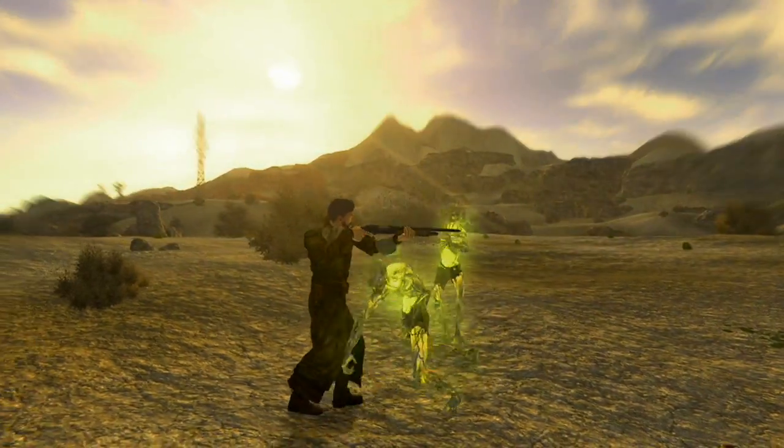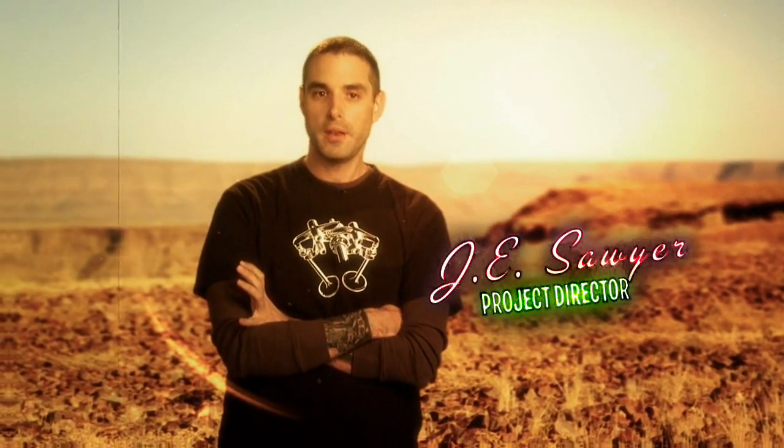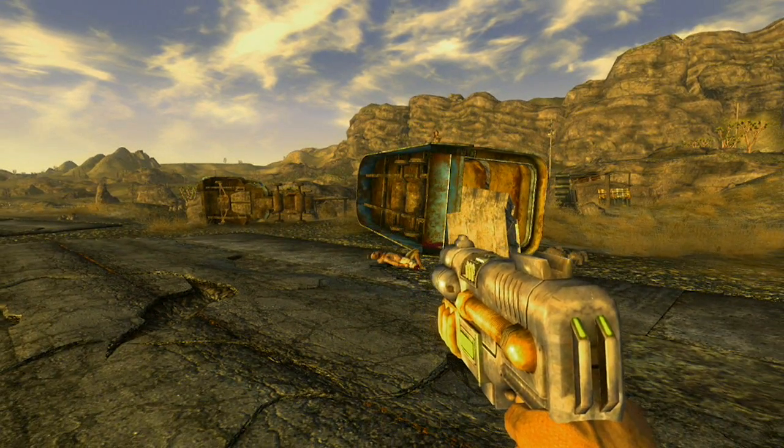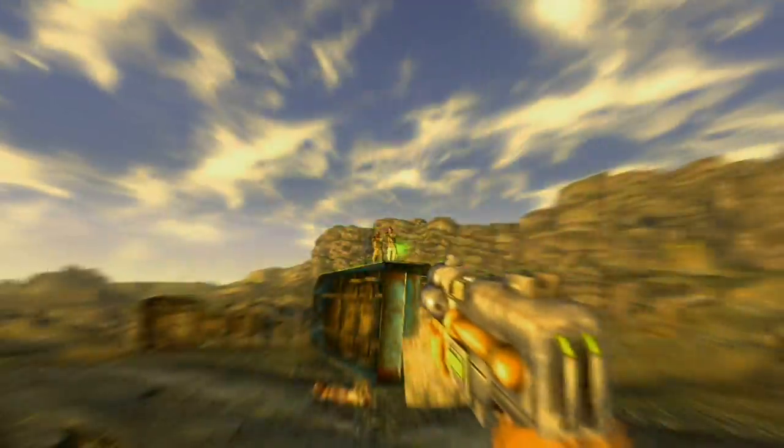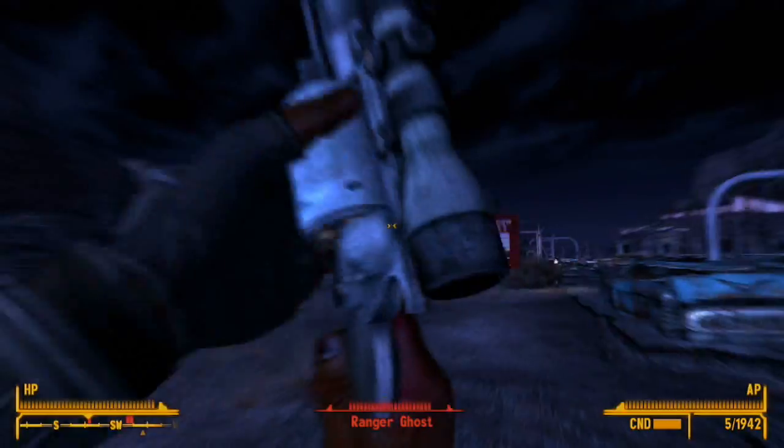Our audio designers have put a lot of effort into changing the sound. Part of it is because our environments are so open and there's so much desert involved — they wanted to make sure they had distant sounds and close sounds. We took the Fallout 3 weapon assets and repurposed them so they sound more like they're in the environment of Fallout: New Vegas. You hear the rapport of the sound bouncing off the different spaces and mountains in the background.